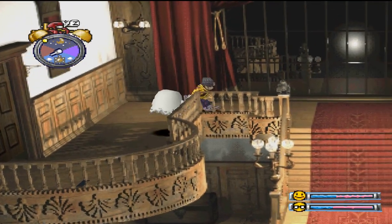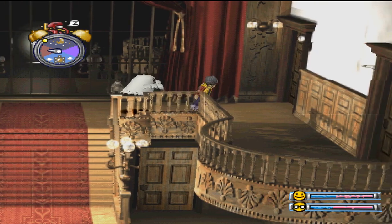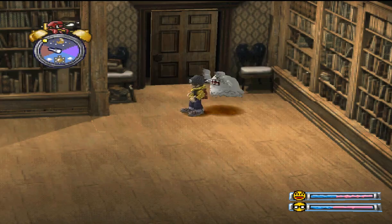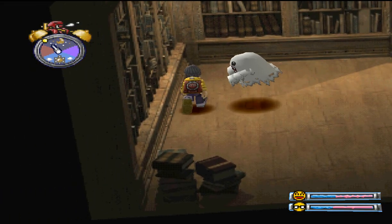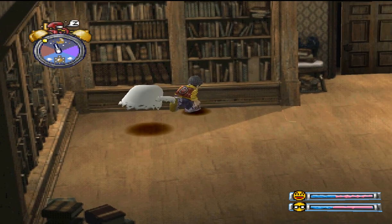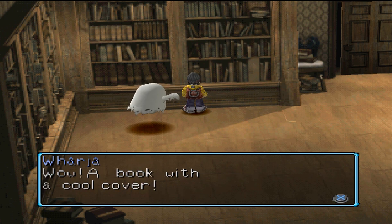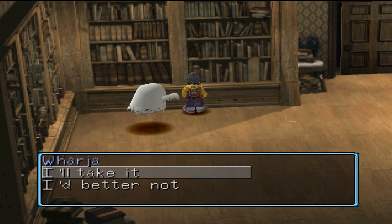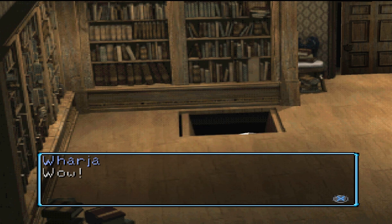It's locked so we cannot go there — we have to go to the left. This is a very, very good-looking mansion, I really love it. I love the attention to detail that the game developers put into this game. I remember there was a book there — the book with a cool cover. I need to take it, because now we go down.